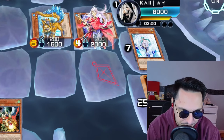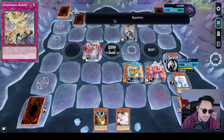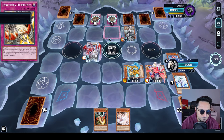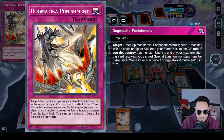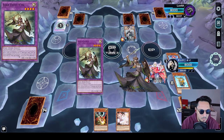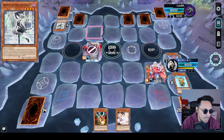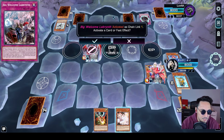Spellbreaker does absolutely nothing against this deck. Neither does our Defender. Wait, what's Dogmatical Punishment? Oh, he's getting rid of Defender. He must have a plan. The Labyrinth plays where you just can't do anything — this is so annoying.